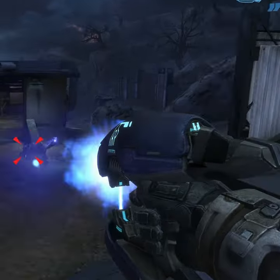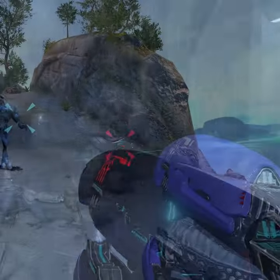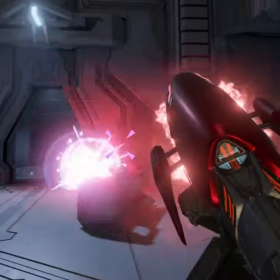In Halo Reach, it was slightly changed in both color and design. Halo CE Anniversary uses the Reach model, as does Halo 2 Anniversary, although it's been recolored to share the same color as its classic Halo 2 version. The exact same can be said for the brute plasma rifle.